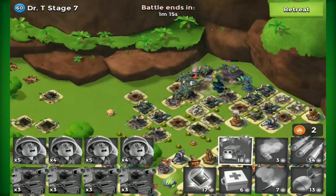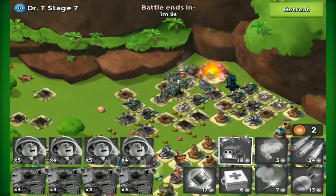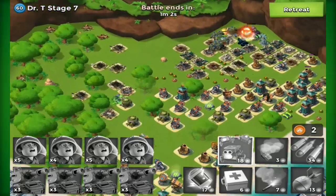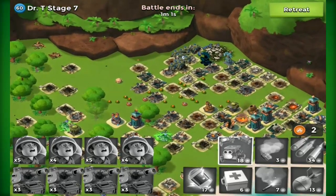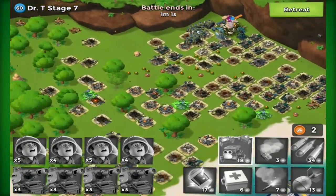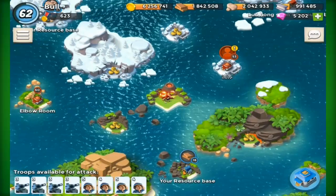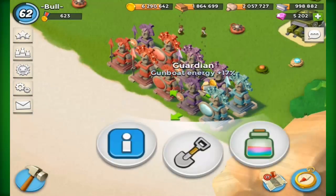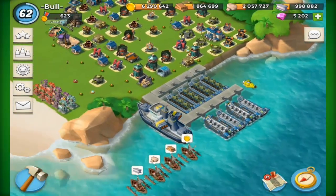We've got troop health, and you could maybe do range — but range would seriously get exploited. Imagine if everyone put an attack range statue down: you could lay grenades on the beach and they'd be able to chuck the whole map. People would be using sniper tanks. When you're thinking of a new statue, you have to think about how it could be exploited. For example, troop speed would also increase the medic's ability, making medics super powerful.